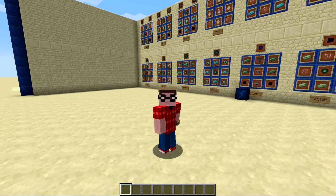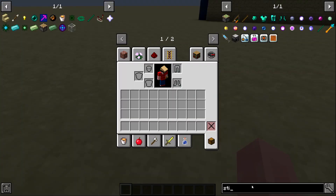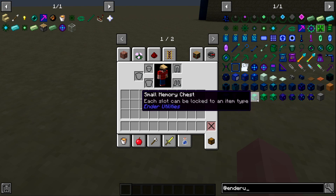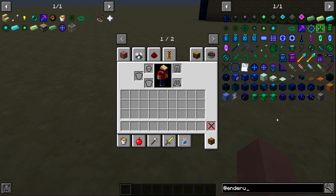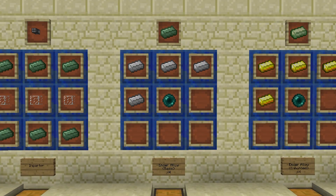This mod spotlight is going to be broken up into four different parts: the first part is basic items, the second part is storage blocks, the third part is weapons and tools, and the fourth part is functionality blocks. Without any further ado, let's get to it.